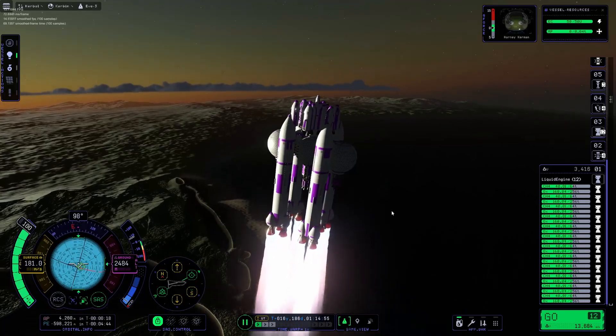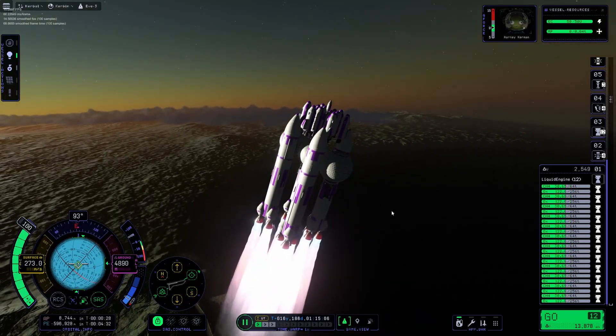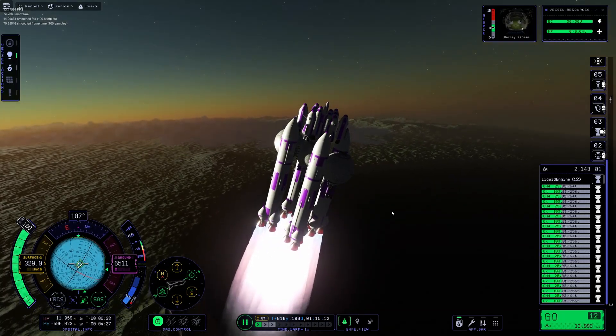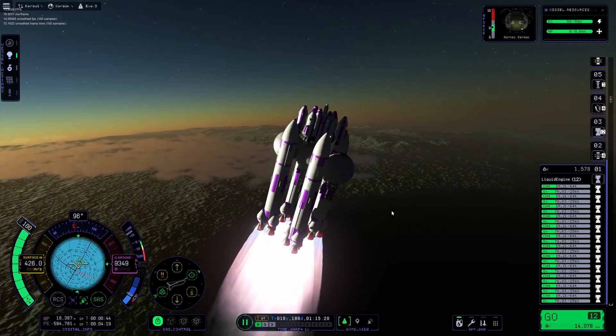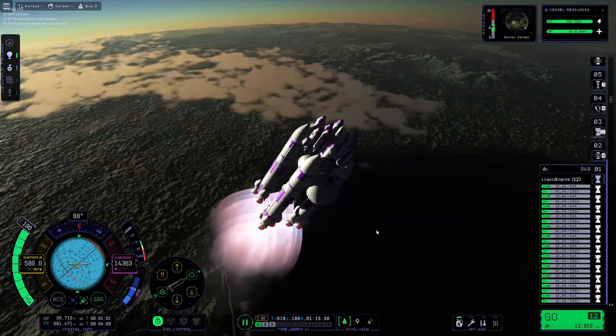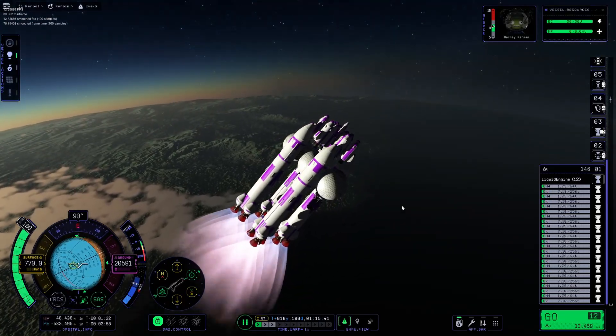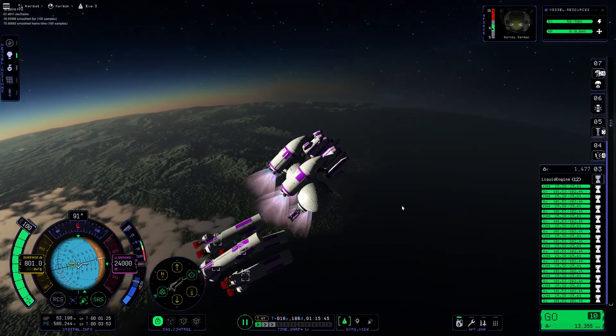Here you can see me launching the EVE lander and return-to-orbit vehicle. There will be a separate vehicle that will pick us up from EVE orbit to bring us back home to Kerbin. This launch vehicle is comprised of two stages: the first stage has two mammoth engines per booster, and the second stage has three vector engines per booster.